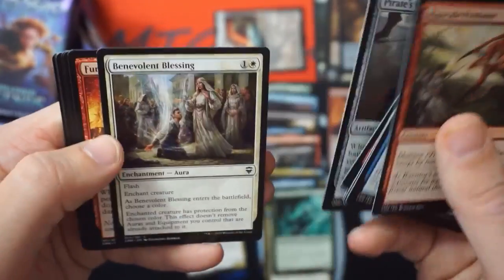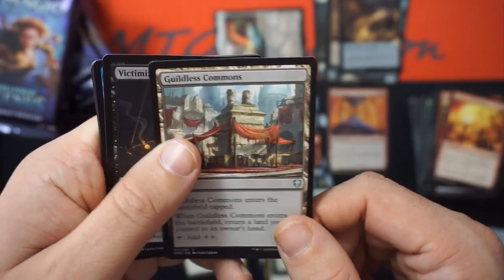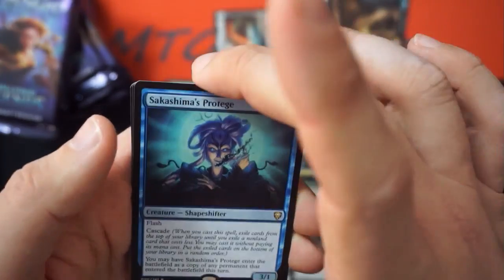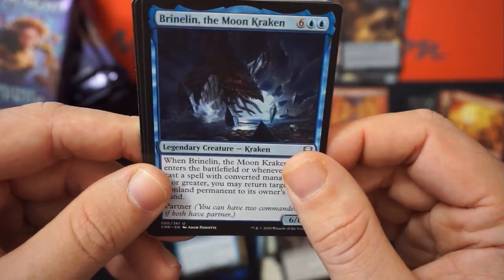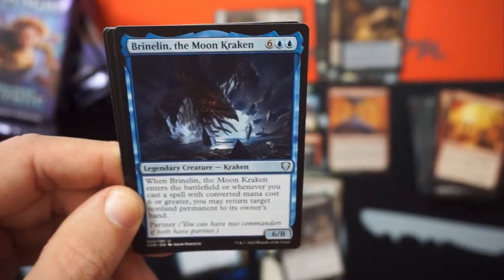Furnace Celebration, the bounce uncommon land which we like. Victimize. We got a Sakashima's Protege — the cascade copy, which is awesome. Brinelin the Moon Kraken — this is just one of the tentacles of Emrakul.